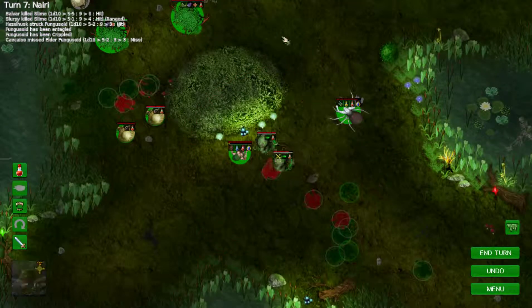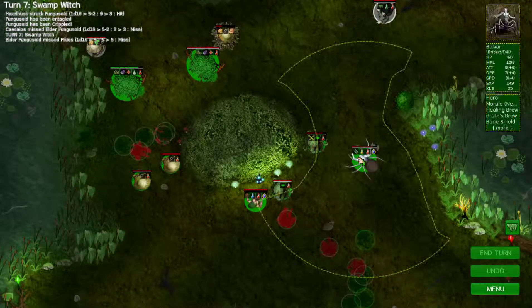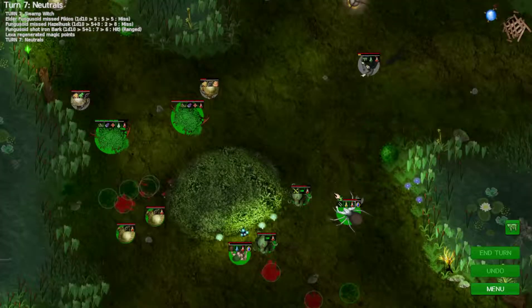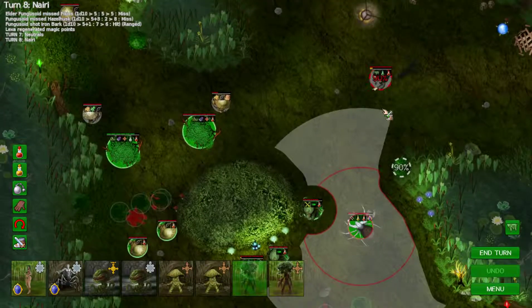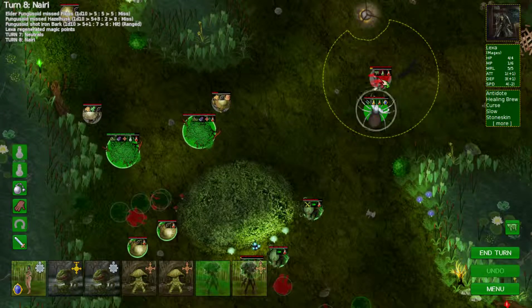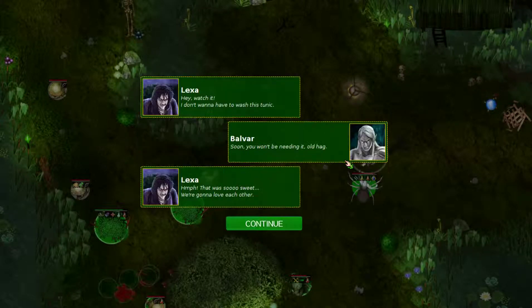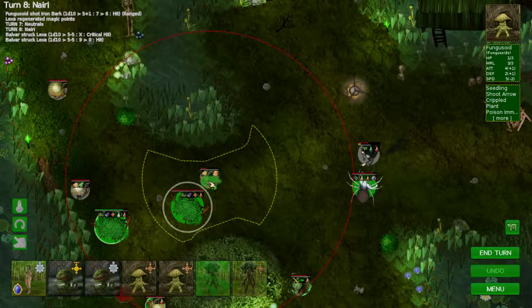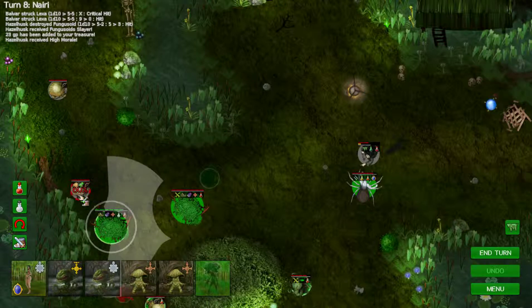I find the forest faction to be an interesting faction to play — they have a lot more tactical flexibility than the dwarves do. The unit composition so far is very interesting. I wonder if we can capture Lexa, because I'd rather have her as a hero in the faction rather than just dead. I don't want to run the risk of losing her, so let's try to capture her.